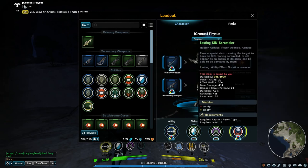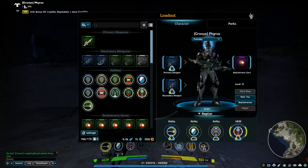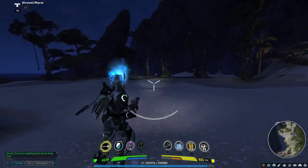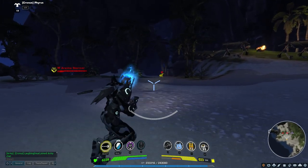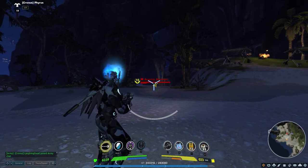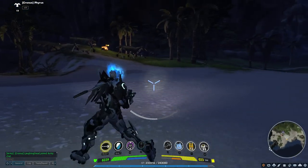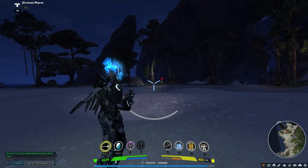The second unique ability for the Raptor is Sin Scrambler. Sin Scrambler has fairly limited application in PvE — it's usable but you'd probably be better off slotting a different ability for PvE. Basically, whenever you target any unit — player or NPC — hitting the F button by default adds targets to SIN, your targeting network. SIN shows a red icon over enemy creatures, and everything in this game is very customizable with the in-game UI.